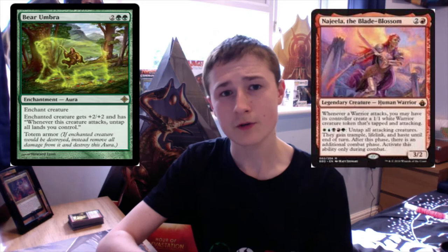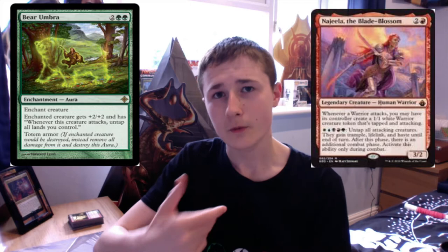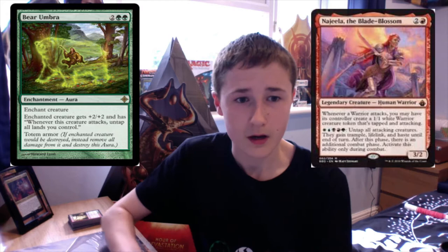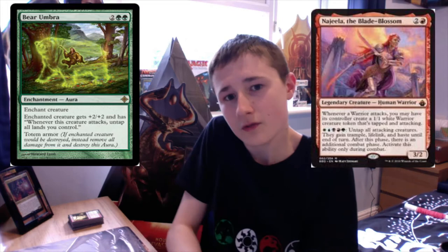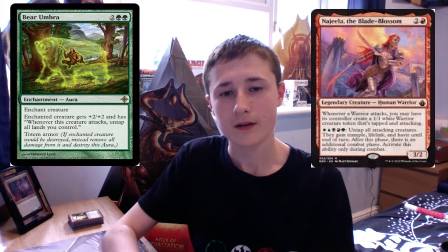Najeela goes infinite with a lot of cards similar to Hellkite Charger. The first is Bear Umbra, which costs 2 green green. It's an enchantment aura that says enchant creature gets +2/+2, and whenever this creature attacks, untap all lands you control. The way the combo works: we attack with Najeela, triggering Bear Umbra to untap all our lands. We then pay WUBRG to untap all attacking creatures and get the additional combat phase. Bear Umbra also has totem armor — if the enchanted creature would be destroyed, instead destroy the totem armor and prevent the creature from dying.